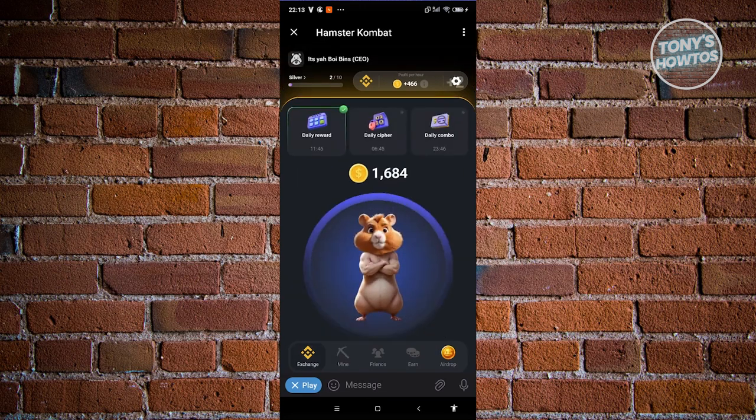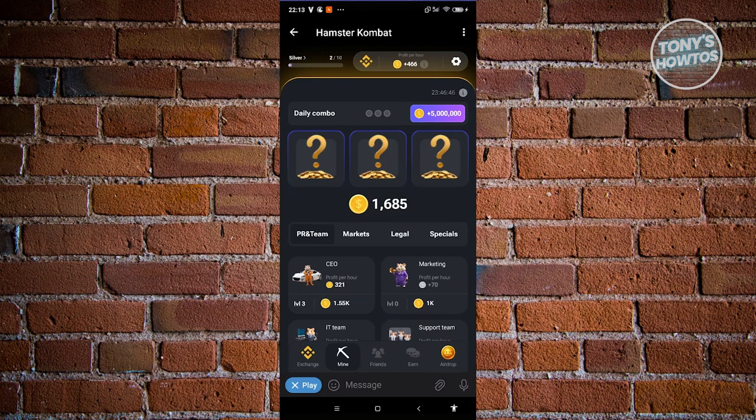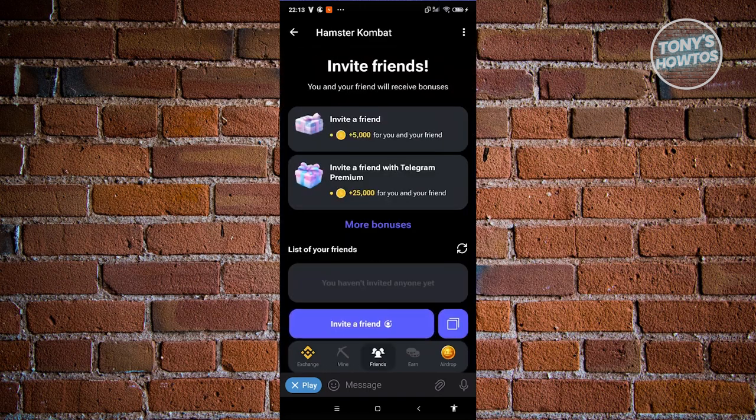You also have the option to invite friends. If you invite a friend, you can earn around 5,000 coins added to your account. There's a specific referral link you can copy, or just click 'Invite Friends' if the copy doesn't work. If you have Telegram Premium and your friend accepts, you earn around 25,000 coins instead of the standard 5,000.